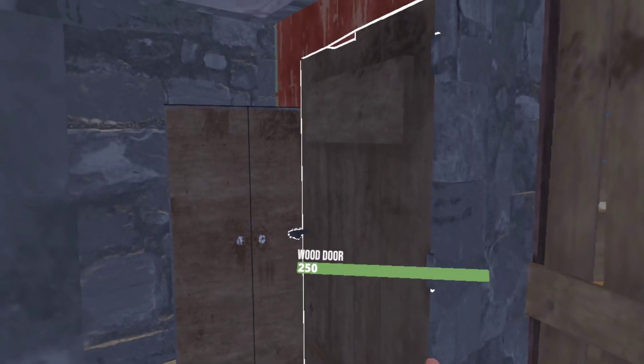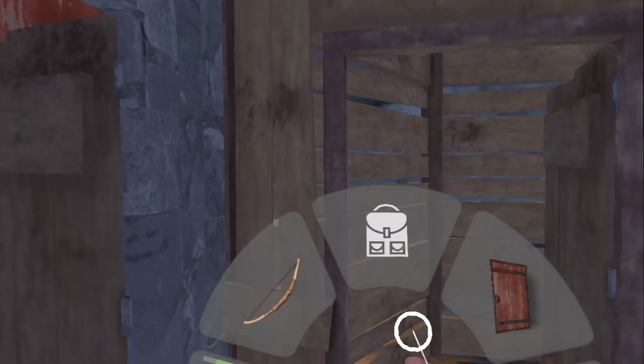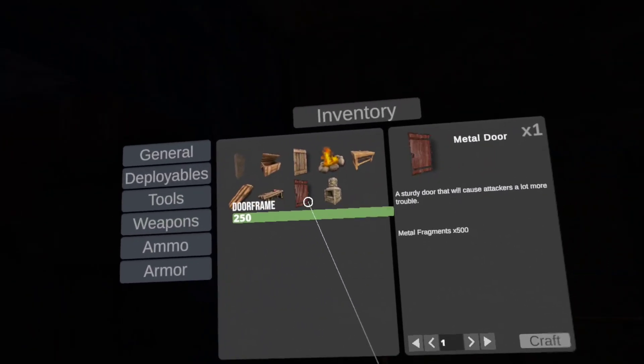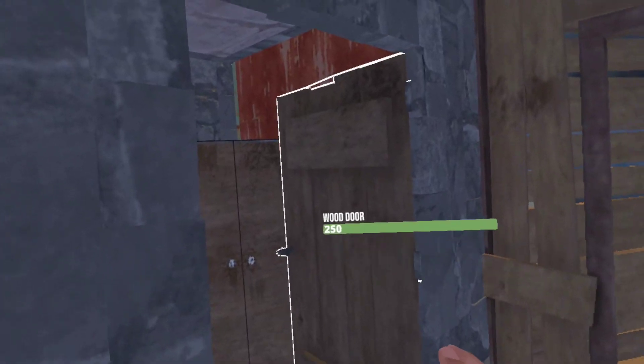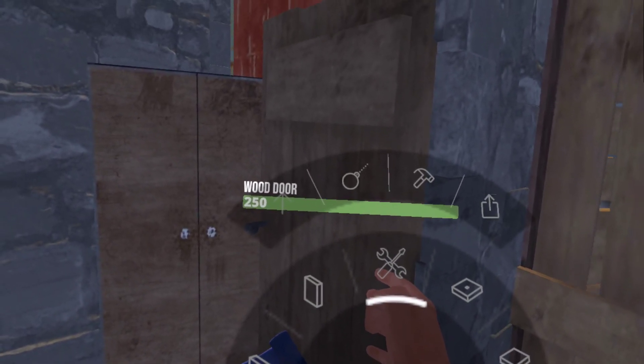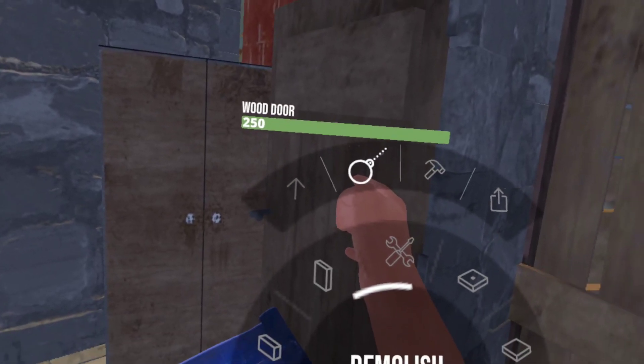What we're going to need to do now is we made the door by going into inventory, deployables, and used 500 metal to make that door. Now I want to get rid of the old door, so what I'm going to do now is press B, up into the extra menu for crafting, demolish.